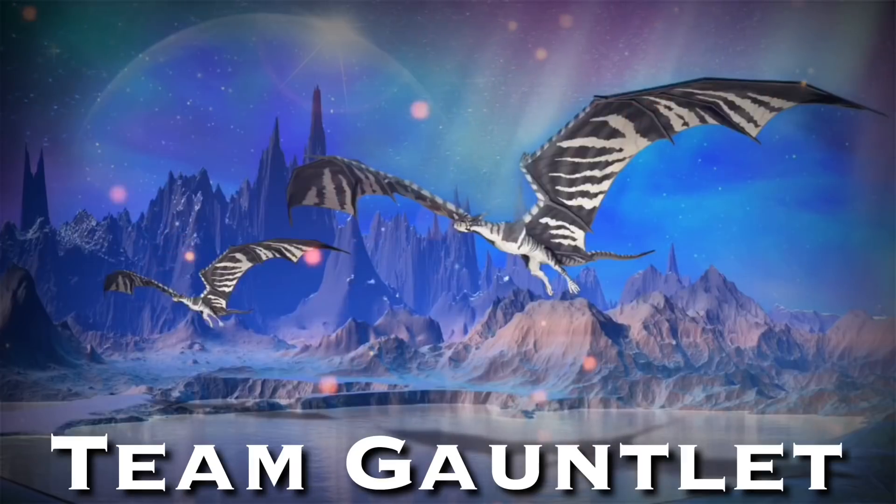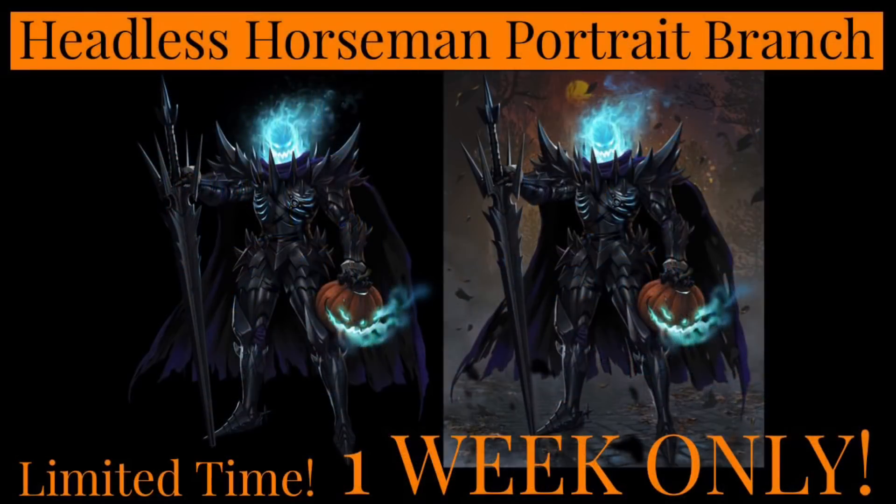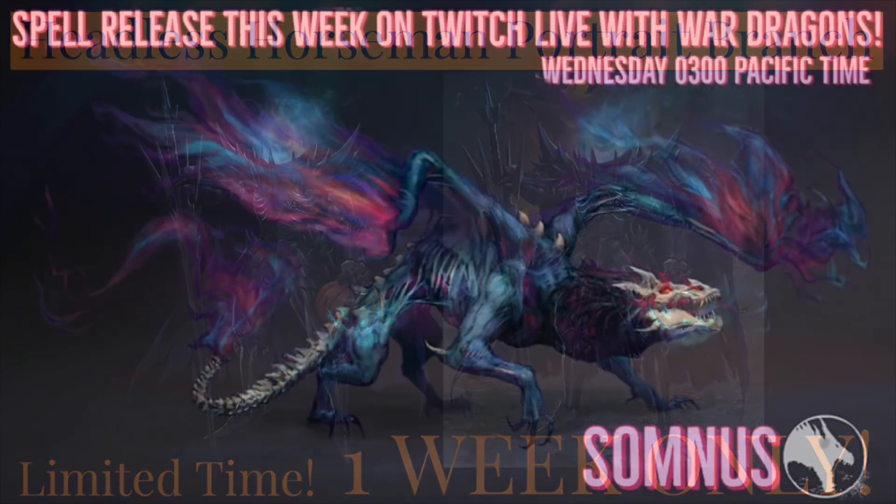Do you have your costumes ready for Halloween? Right here in the game you're going to have the chance to get a limited time Horseman portrait. This will be a branch of 28 prizes including four portraits of this Headless Horseman — both a background and backgroundless version to choose from. There's also going to be Halloween special value packs, similar to the summer treasure packs, which will include Dusk Fall sigils. If you want extra sigils this is your chance, but grab it up this week because it's a limited time item — one week only.